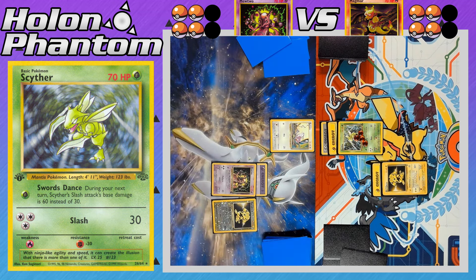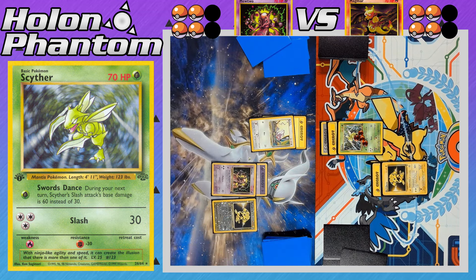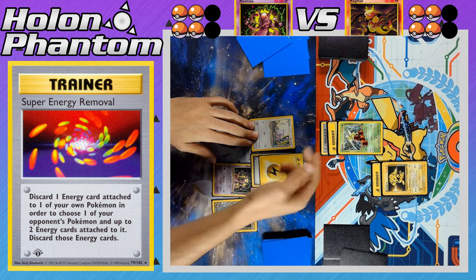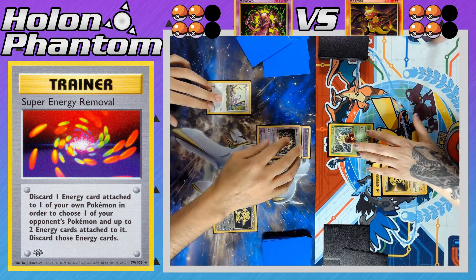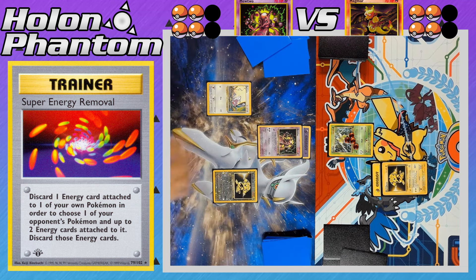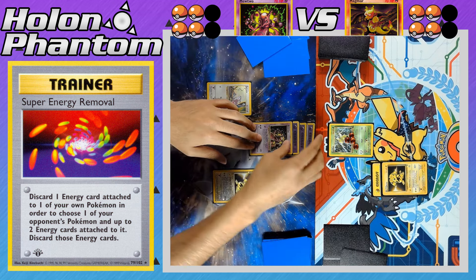Rattata comes back into the active spot. It gets a Lightning Energy but doesn't attack — instead the player activates Super Energy Removal, getting rid of all the Energy off the Scyther. Rattata then retreats to promote Mewtwo, which attacks with Energy Absorption, pulling back two Psychic Energies from the discard pile. Mewtwo is now fully powered up.